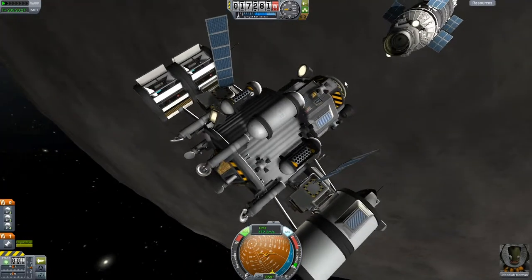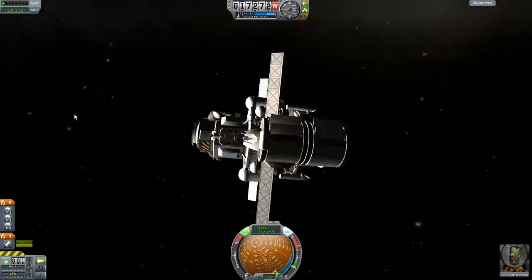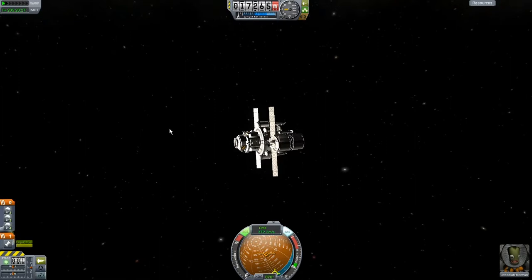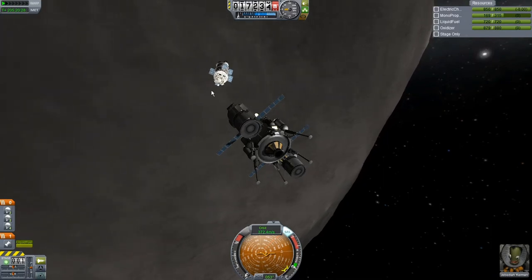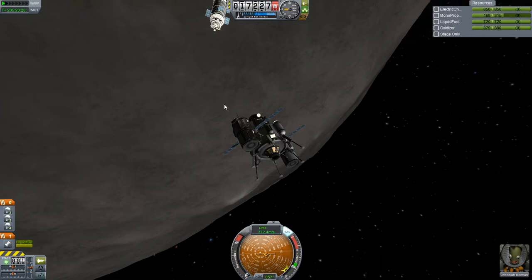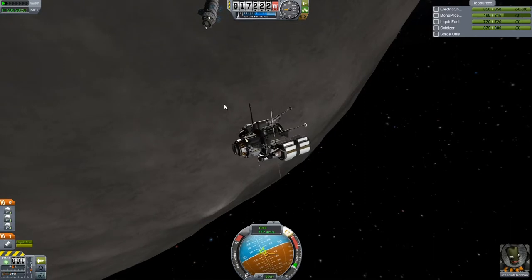Let's set that as a target — no. Dude, that sucks. Well, that's going to make things an awful lot harder. I can't even set that as a target. I had decouplers on only one side and I should have known this was going to happen. I mean, we should still have enough fuel to get home — if we were able to get home from Duna with a craft the same size, we should be able to make it from here if we're really careful.